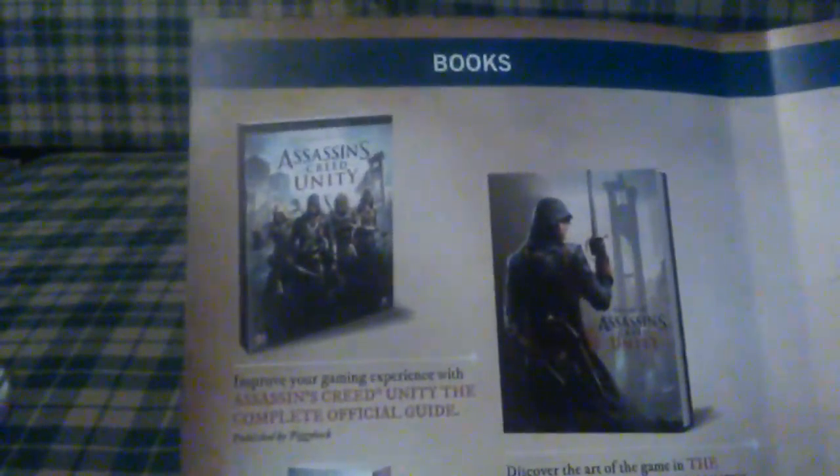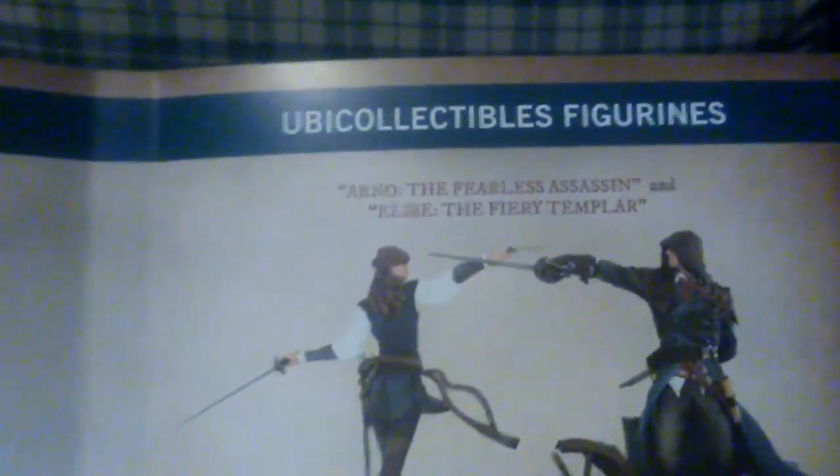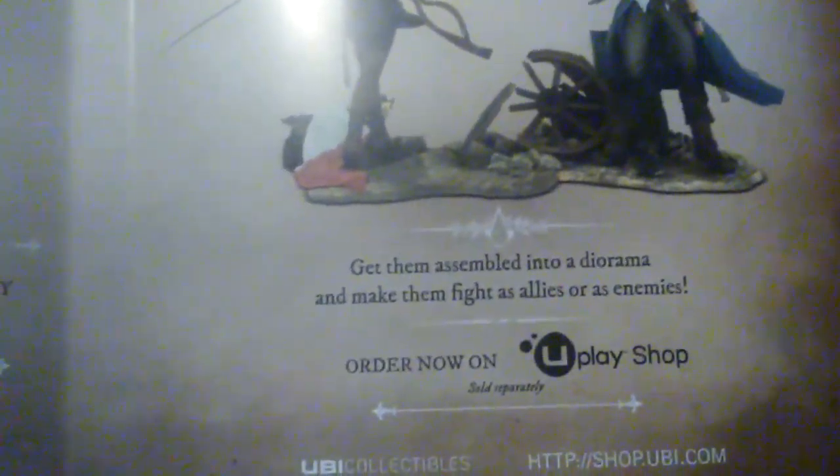On the other side of the cover we get some nice pictures. There are also Assassin's Creed Unity books available — the official guide and the Unity art book. And of course Arno the fearless assassin and the Templar allies. You can get them assembled into a diorama and make them fight as allies or as enemies — cool.